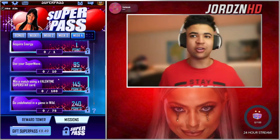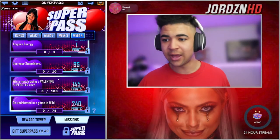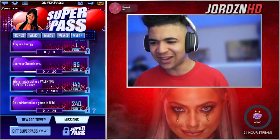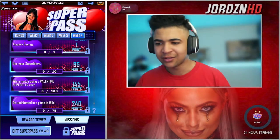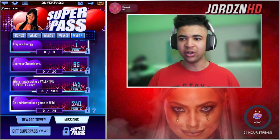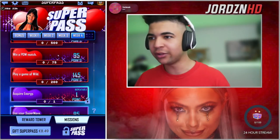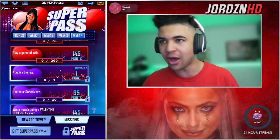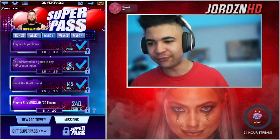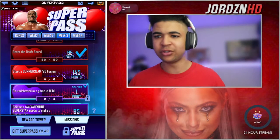Acquire energy again, use super moves 10 times — piece of cake. Win a match with a bad guy superstar card. If you've got the Rumble '22 ones that'll be a piece of cake — I'll just use my Kevin Owens for that. Then 100 games of Wild, and go undefeated in 75 Wild games — that's a lot. I mean it's doable but it involves a lot of backing out. They've really given us a task for the last week. I'm still stuck on the SummerSlam fusions — four more to do for week two and two more for week three.